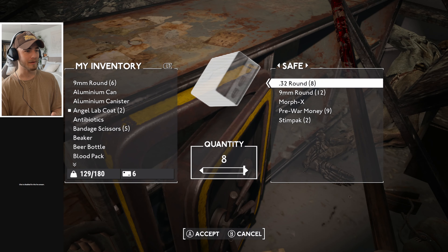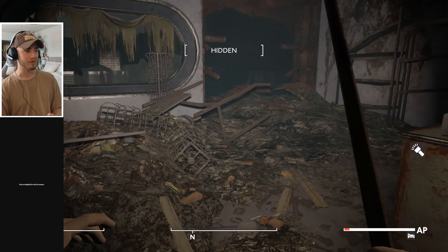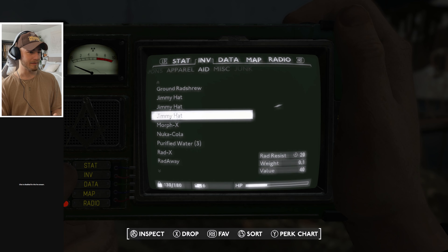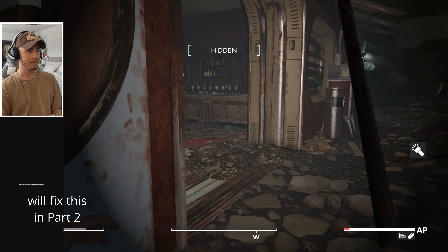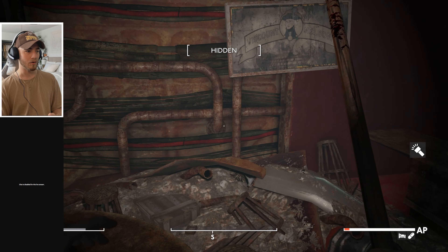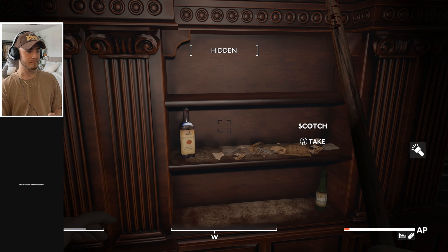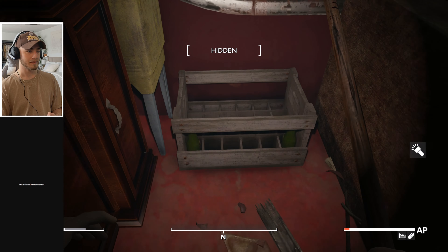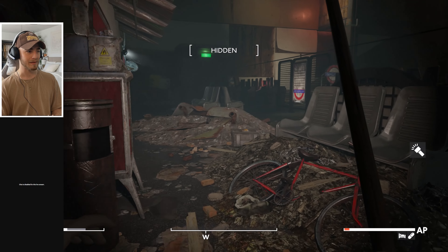Drinking one water for health. Collecting wine bottles and all empty bottles because we're going to turn them into water. Empty Nuka-Cola bottles too. Beer bottles — nice! As far as glass goes, we've already found a lot so maybe not as hard to find as I thought.